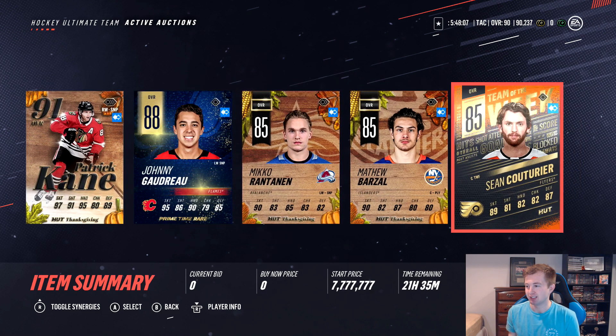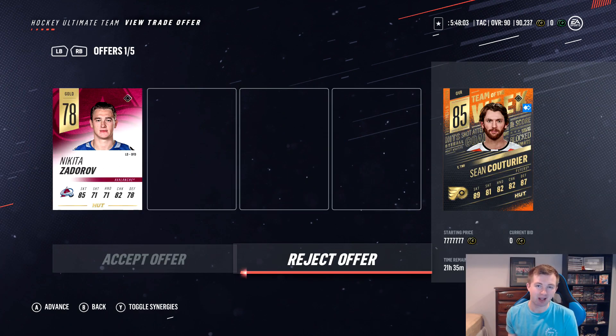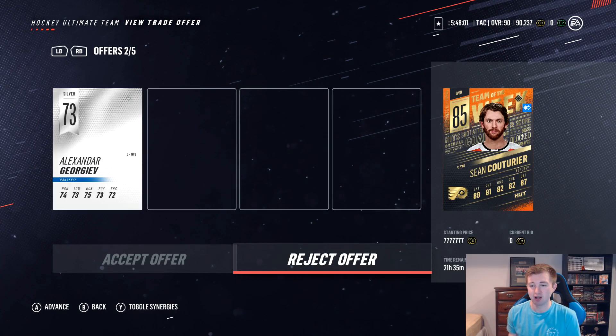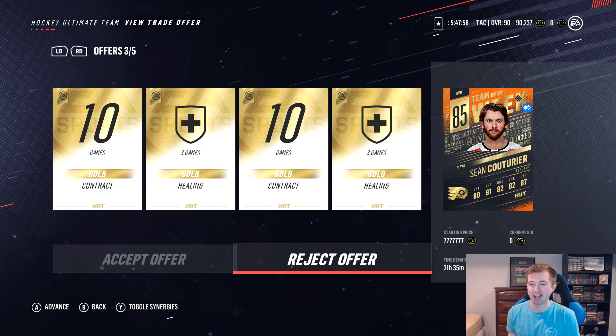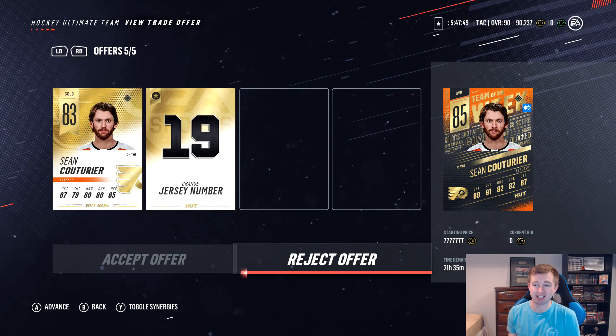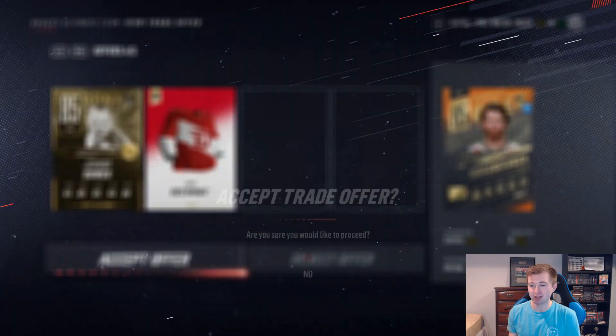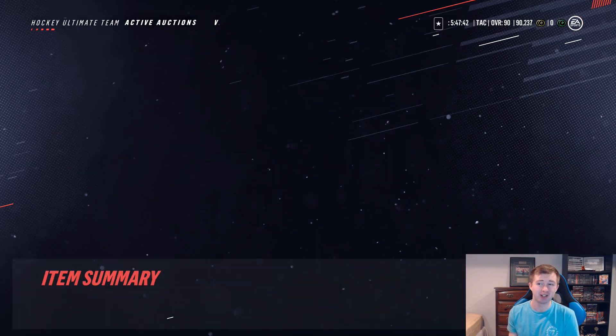Five more guys left here. Team Week Sean Couturier — he's pretty high rated but I don't think he's got too much demand yet, only five offers. Zadarov, two contracts, two healings, and Alumni Bauer with the Revving Stadium jersey — I haven't seen that jersey too much, that actually might be worth quite a bit. I'm taking the Bauer with the Revving jersey, not only because it's the Revving jersey but also because I think that's a very rare jersey.